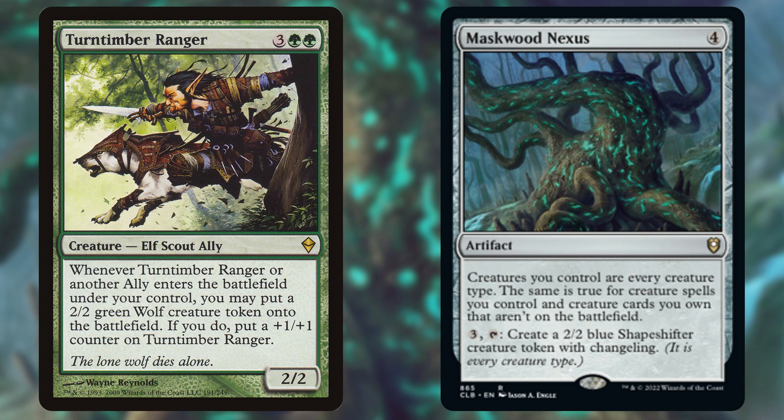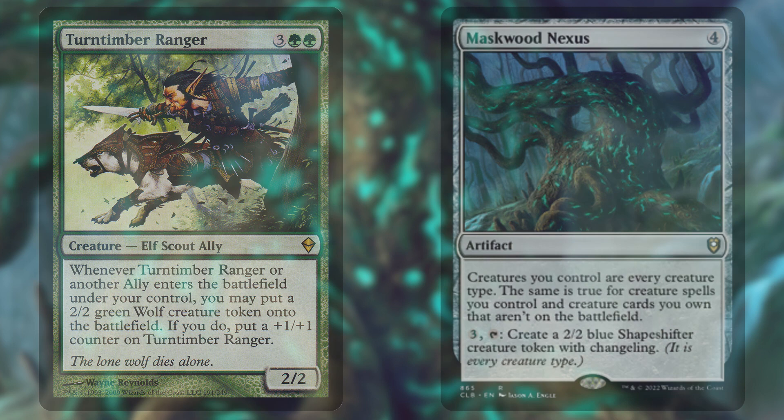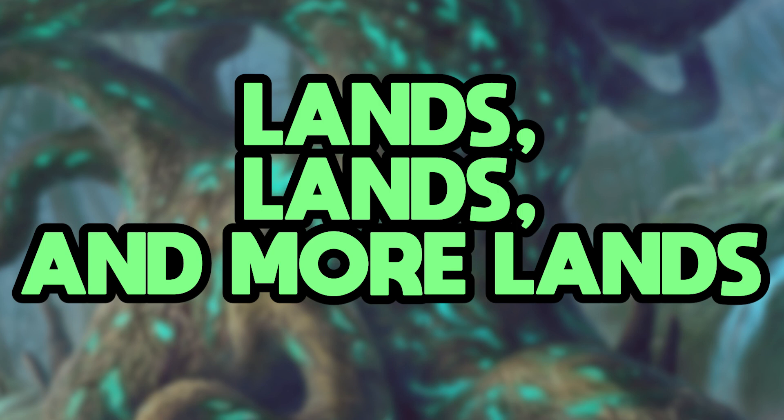If we cascade into the Nexus first, the Turntimber Ranger will come into play first, making a wolf and getting one counter. Then, since the Nexus won't come into play before the Maelstrom Wanderer, Maelstrom Wanderer will be the ally that triggers the Turntimber Ranger, letting us combo off and swing out anyway.